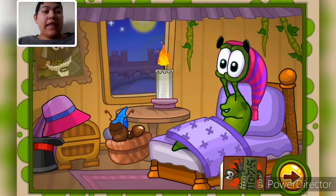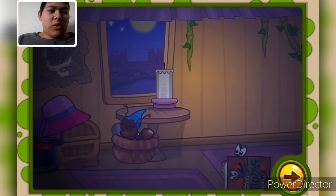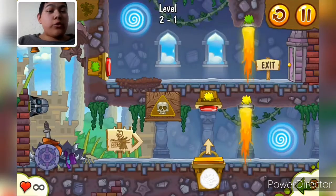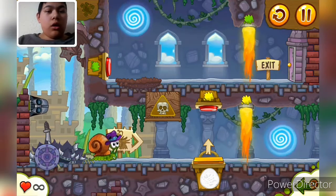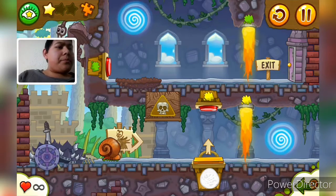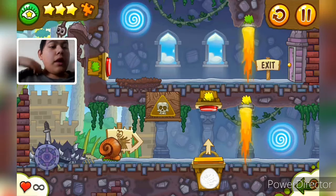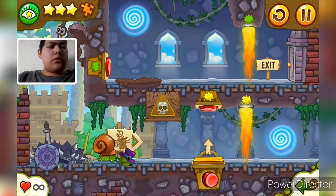Oh, we're going to be finding that creature. So I think we're going to be finding that creature. Let's find all the stars first. There's a puzzle piece in this level. There's a star right there. And where's the last star - wait, there's two more. It was right there. I'm scared right now. Do I just keep going?